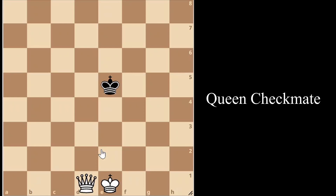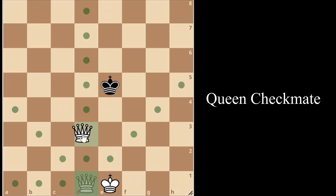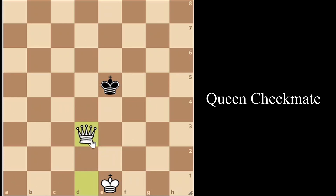Let's start with the queen and king versus king checkmate. This is one of the easiest checkmates and only requires four steps to win the game. Looking at the starting position, we have our white queen on d1, black king on e5, and the white king on e1. The first step is to put our white queen in position — it should be attacking the black king just like a knight would in an L-shape. The correct move is queen to d3.